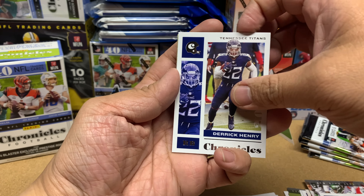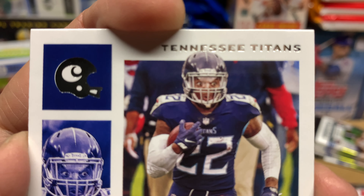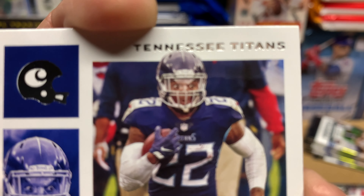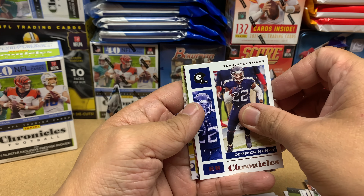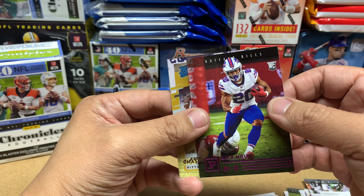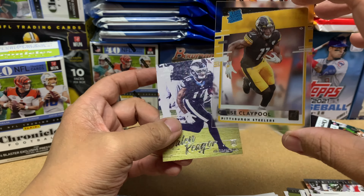Derrick Henry — look at the size of this guy, his eyes are huge. And here's another pink of Zach Moss, and we got a Chase Claypool and a Jalen Reagor.